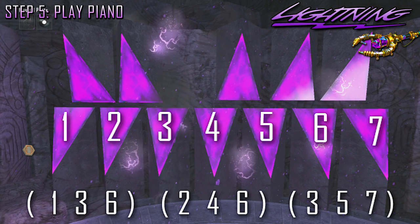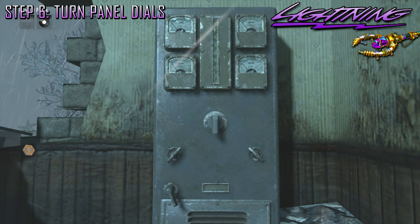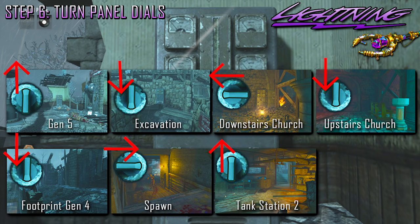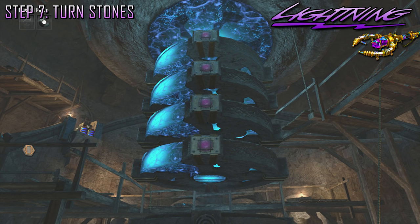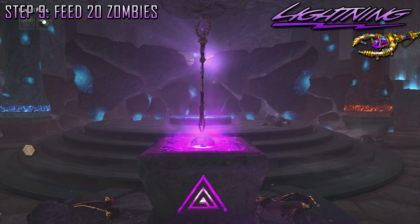Now take the staff and go into Agartha and play the lightning staff piano. I've got the keys labeled as numbers — all you have to do is shoot the lightning staff at the corresponding numbers. You only have to do three sets of numbers and you don't have to do these in any particular order. Just enter the three numbers and give it a second to register. So for 1-3-6, you could enter 3-6-1 or 6-1-3 — it doesn't matter. Just do those three numbers, wait, and move on to the next set. The next step is to go to seven panels around the map and turn the dials to a certain direction. You don't have to do this in any particular order, but I've made a chart here. Now head to the bottom of excavation and turn all the dials until you see all purple stones. You'll see the purple ball drop — shoot it with the lightning staff, head to Agartha, place the staff in the pedestal, feed 20 zombies, and you're done.